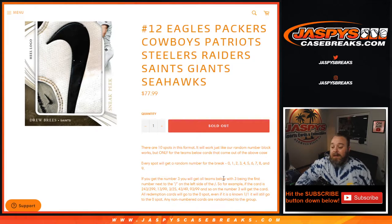For example, for the included teams, a card numbered 243 out of 299, 13 out of 99, 3 out of 25, 43 out of 49, or 93 out of 99 — all of those would go to number three.